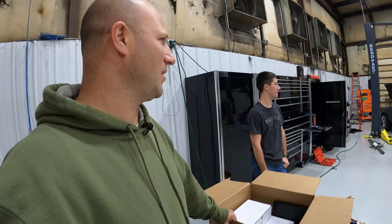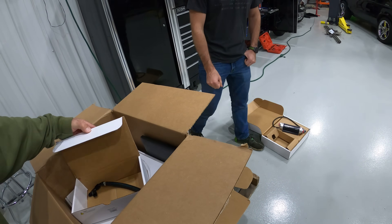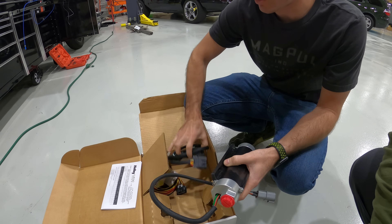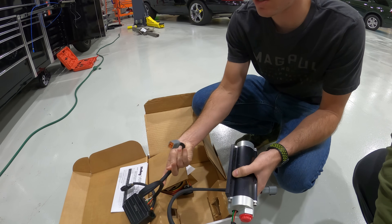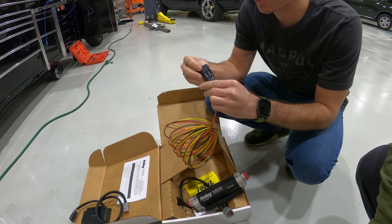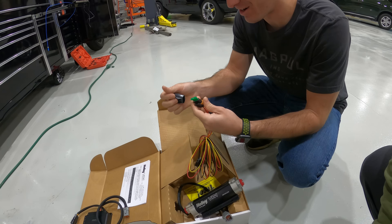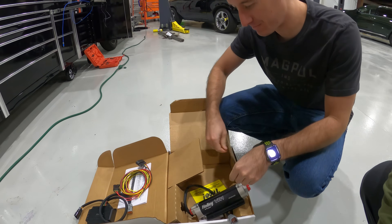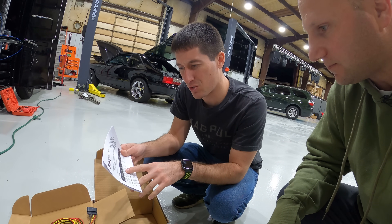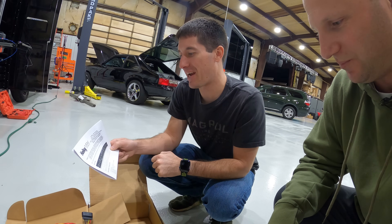So first thing would be an unboxing. We got the fuel pump out and that thing is brushless. Here's the controller for it — we'll have to give it some power on one side, and this side feeds the fuel pump. Here's the harness and fuses. It has a 30-amp fuse to run it. This thing will flow — on race gas it's rated for 2,400 horsepower naturally aspirated and 1,800 force induction. Max current is 19 amps.